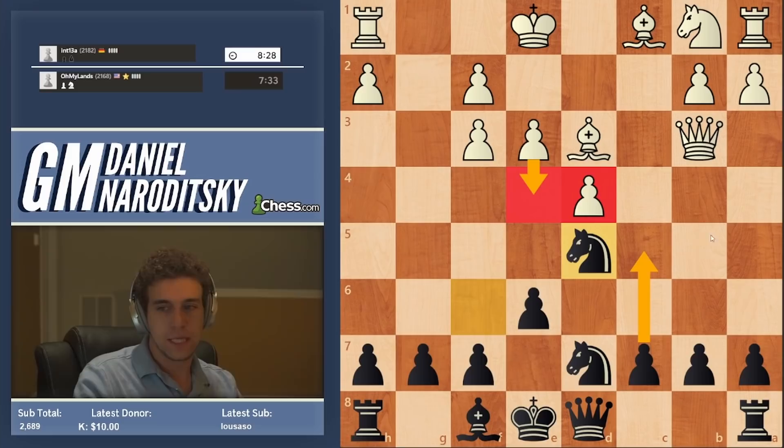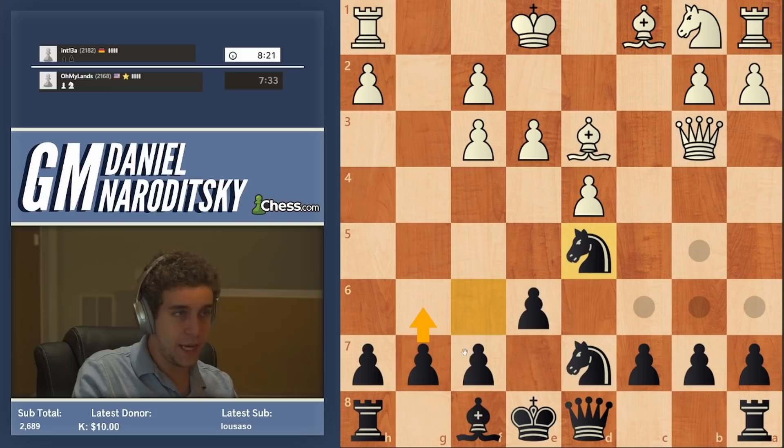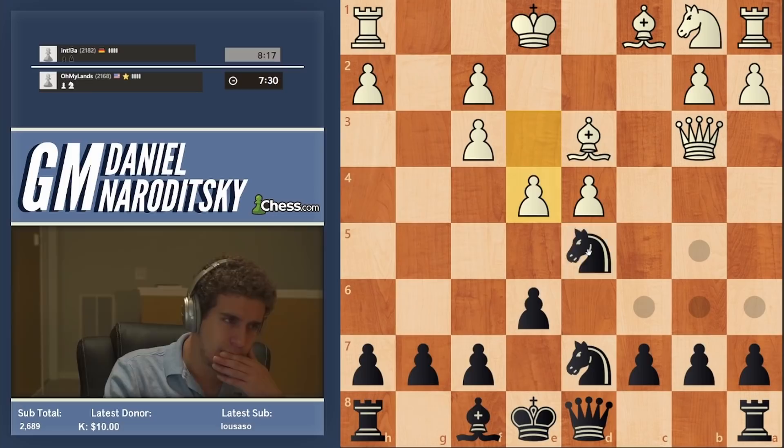So this is sort of a Grunfeld-style approach, where we don't occupy the center with pawns. We're going to play c5 at some point. Are we going to play g6? We might, but I don't think we need to. I think we can just get our bishop out to d6.